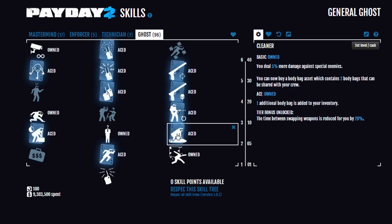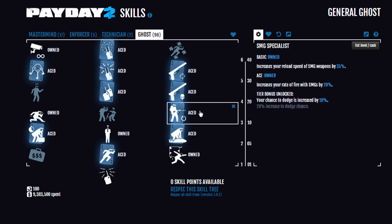Cleaner aced means that we can not only buy the asset which gives us three extra body bags, but you carry an extra body bag on you. That counts towards your max, so if you were to use a body bag, you can then pick one up from the bag of the assets you bought and carry two at a time, unlike your usual player. We have SMG Specialist aced, so you reload SMGs faster and they shoot faster, because most of your secondaries will be SMGs.